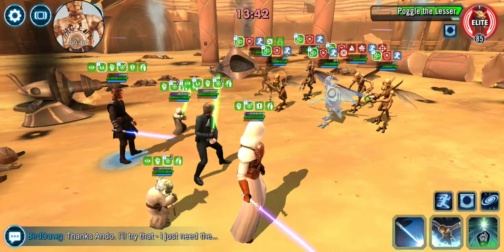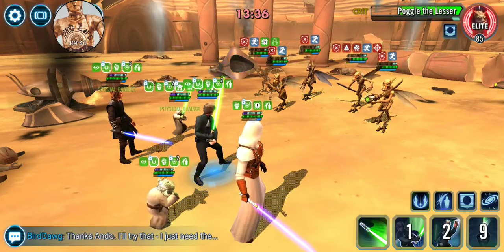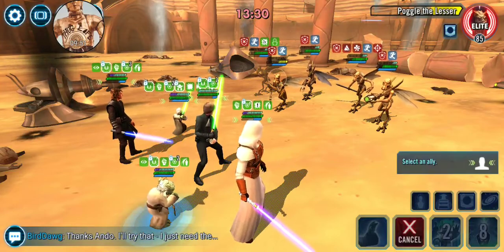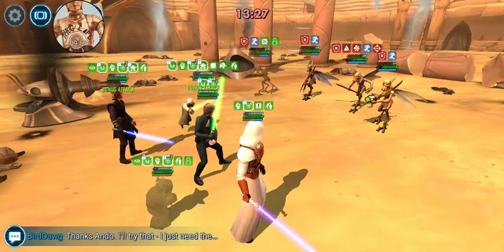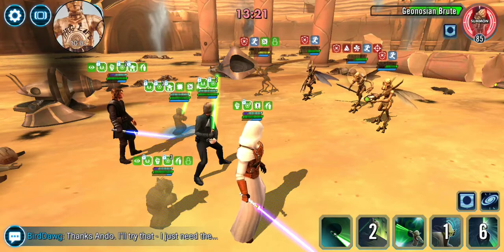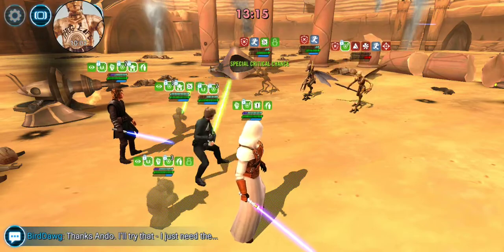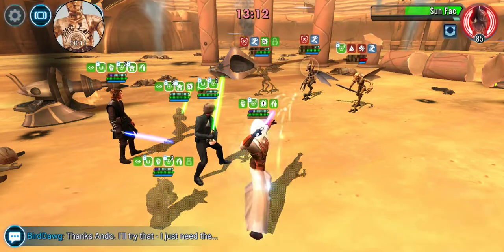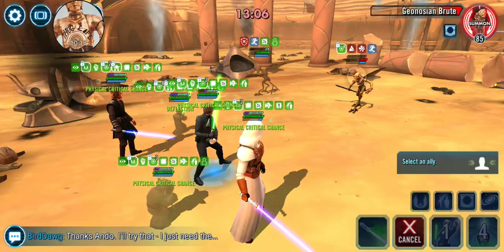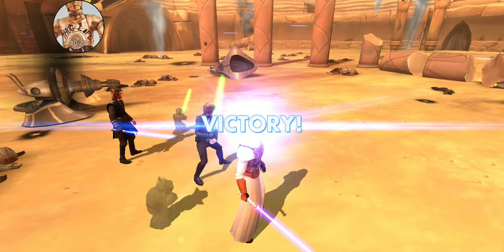We'll try to target someone other than the Brute, and try to get the Brood Alpha out of there quickly — worked. So now I'll go ahead and tackle Poggle the Lesser. We'll go ahead and throw that on Jedi Anakin because I want him to get as big of an AoE as he can. Go ahead and finish the Geo Soldier, try to take a little bit more damage out. Go ahead and target down Sunfac. More foresight doesn't do too much, but it'll help work through this. And we're done.